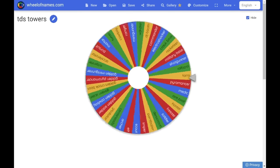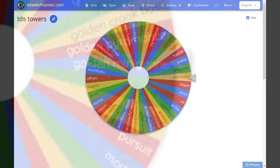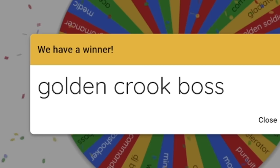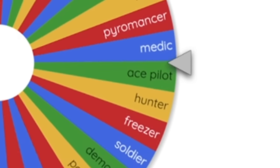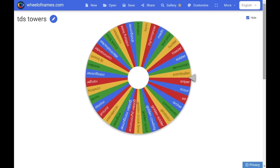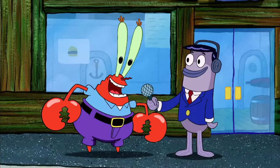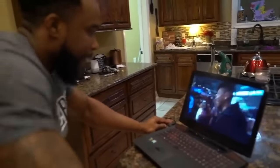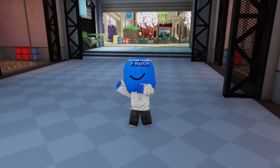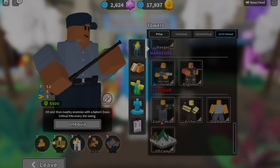With that said, let's see what my first tower is. I'll take that. Let me see what my second tower is. Golden Crookboss is pretty good anyway, so I'll take that. That's good support. Now I actually have a way to make money! One tower left — give me something good. Despite not getting the DJ, I think we have a pretty solid loadout. We got the Ranger, Golden Crookboss, Medic, Golden Cowboy, and Warden. It might not be the best team, but we're just gonna have to see how well it does. Let's get right into it.